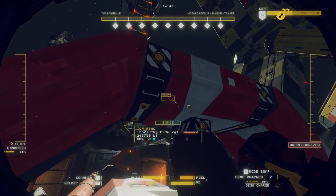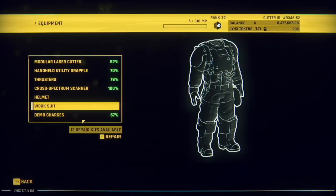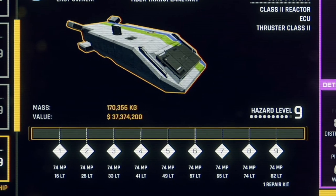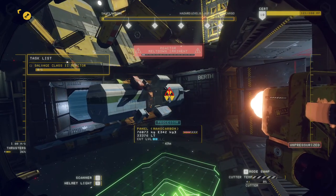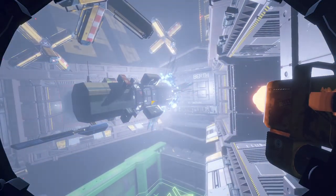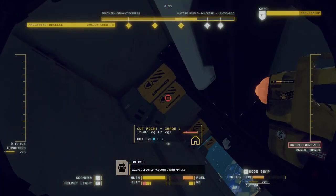Increasing your cert rank unlocks new and more complex ships to work on, as well as upgrades for your gear. These upgrades can be unlocked between ships in the HAB using link tokens, which are earned by completing a ship's salvage goals—basically predetermined points where you get rewarded for not screwing things up. It's pretty easy to hit the highest target unless you destroy something important like the ship's reactor.